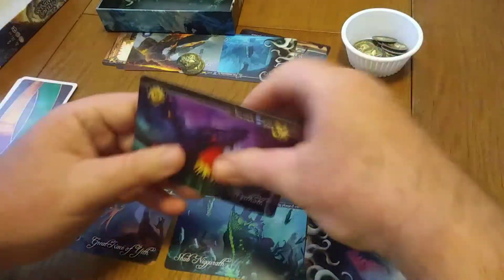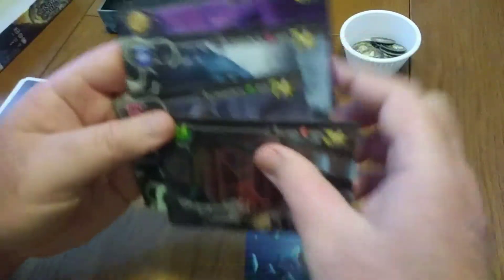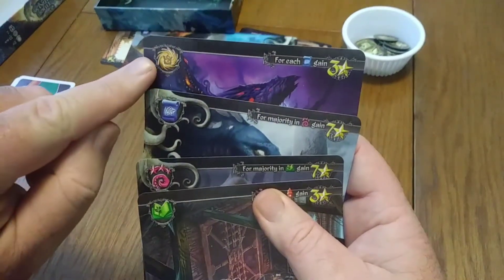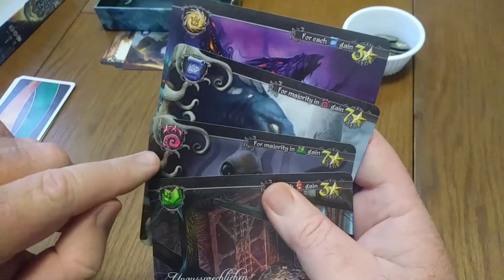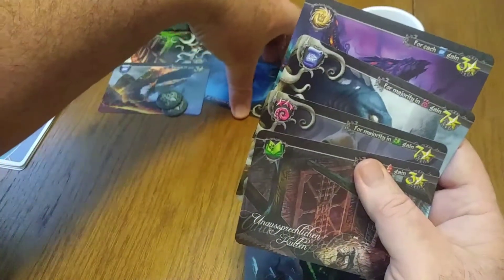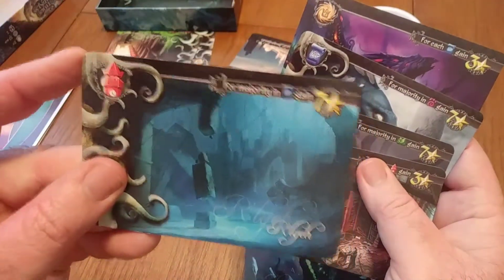There are five suits in this game, shown in the top left of each card. I may not remember exactly the names, but I'll give you fun names: I like to call them gold badge, blue scroll, scary tentacles, green library book, and red clock tower. I'm going to show you one from my opponent up in the top left there.